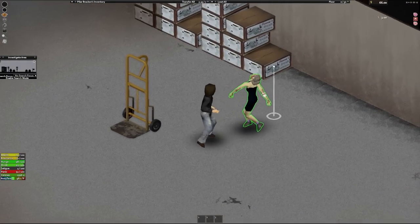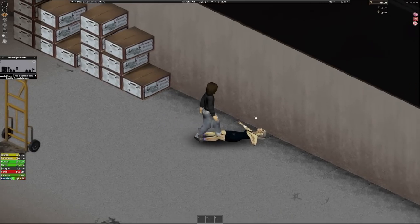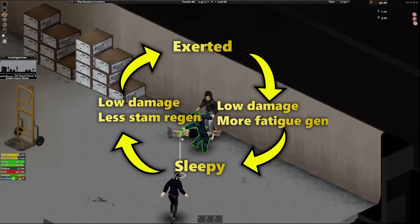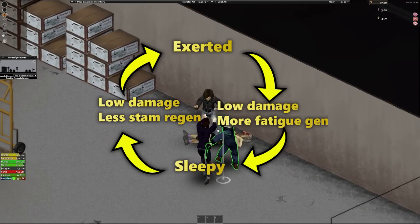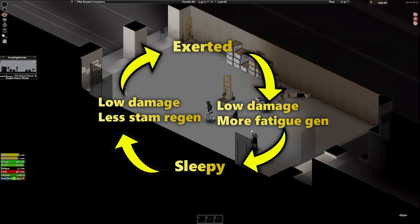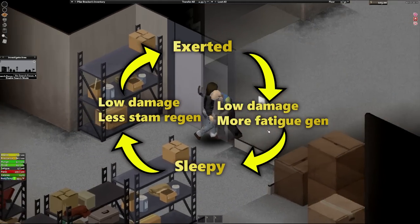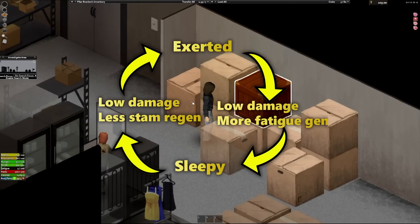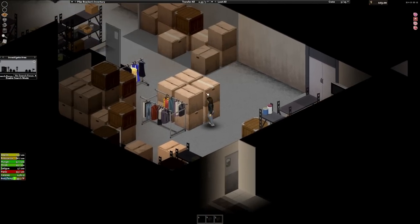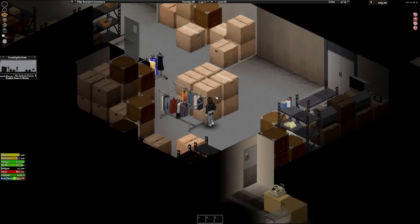What is the exhaustion loop? It's a feedback loop between the stamina system and sleep system. The more fatigued you are, the lower your stamina regeneration. When you start to see the exertion moodles from using up your stamina, you begin to generate more fatigue, which speeds the loss of stamina regeneration. To cap it off, both being tired and out of stamina significantly reduce your damage, which makes fighting off the undead hordes waste even more stamina and generate yet more body heat. It's a nasty feedback loop that will quickly turn your otherwise strong character into a useless lump of meat shuffling down the street no faster than the zombies.